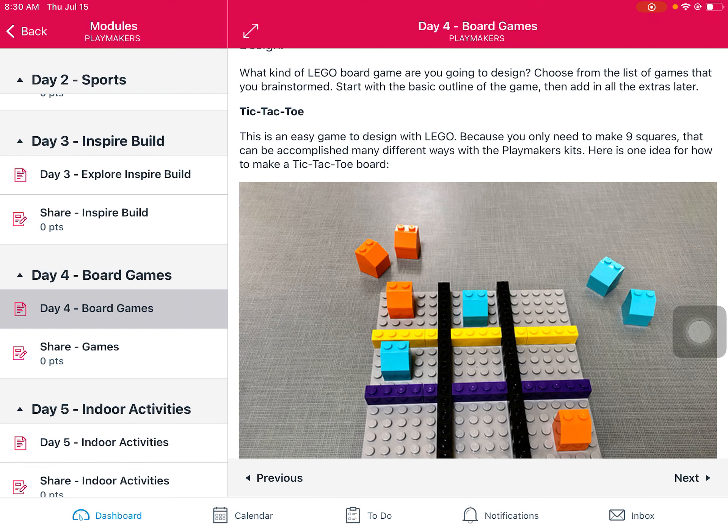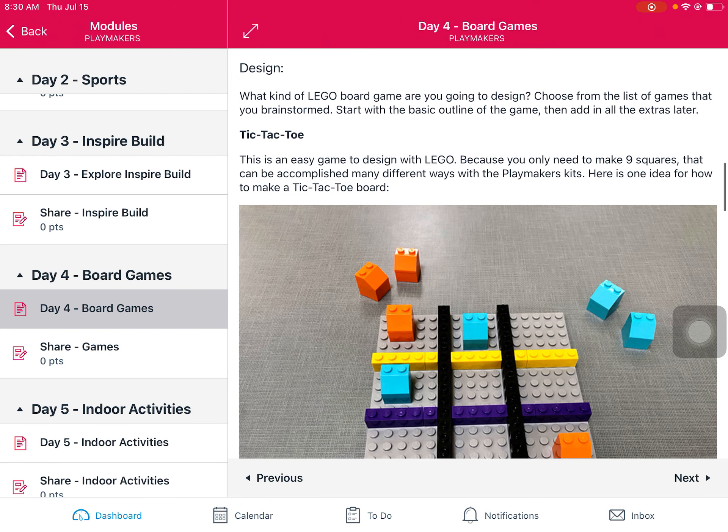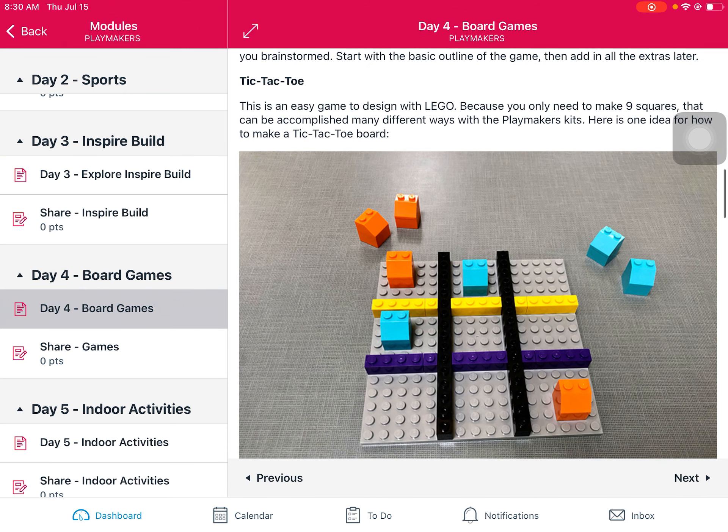So be thinking about the types of board games that you like. The first step you're going to want to do is design your game — think about what it's going to look like, what kind of rules it's going to have, and what's the basic outline. I have some examples for you and a couple more questions that I want you to think about while you're doing this activity.